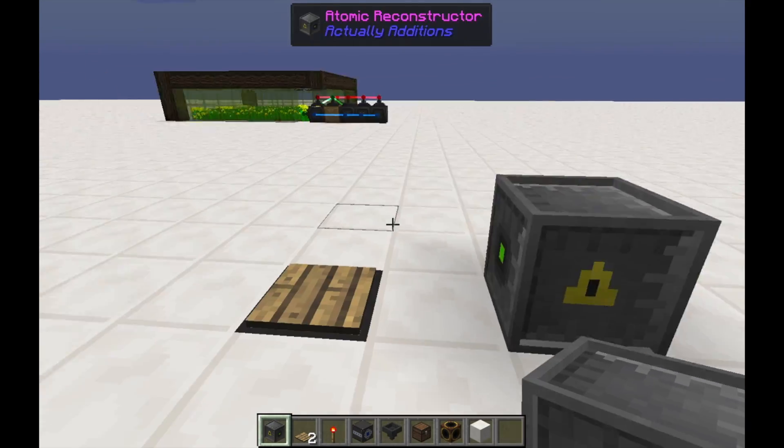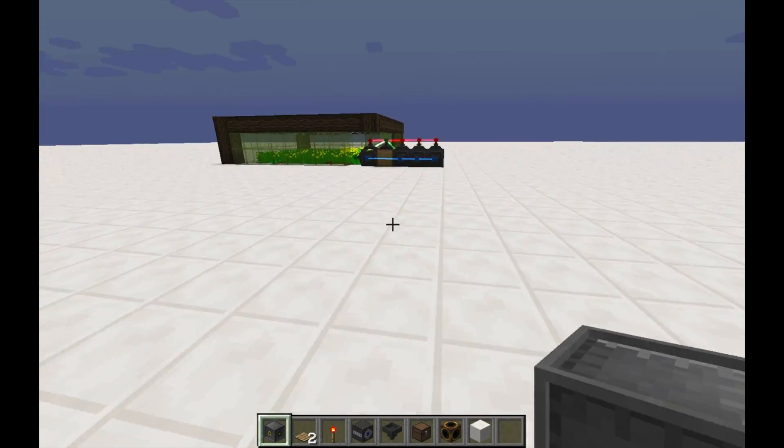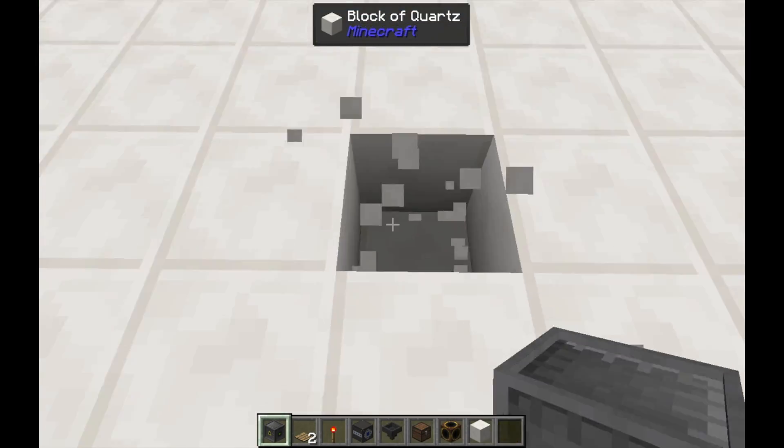You can then place your Atomic Deconstructor, which will require power, just as a reminder here. So we will actually move this a little bit closer to another power setup I already have.